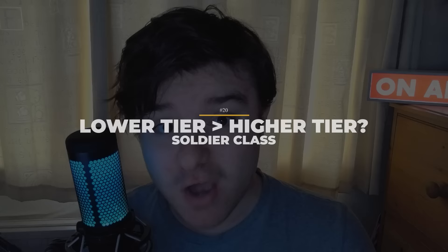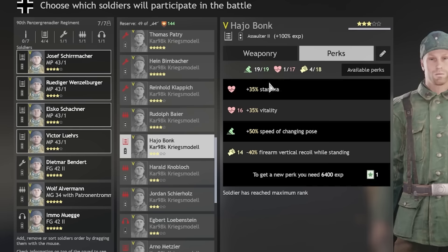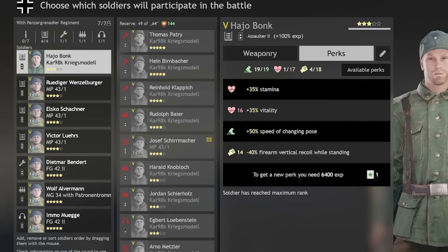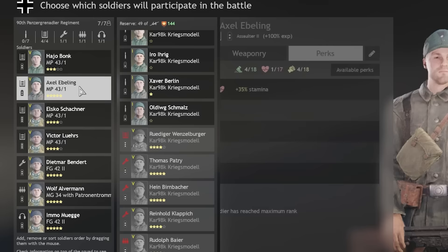Staying on the troop type theme for number 20, sometimes earlier soldier class tiers can be better than later ones. A prime example is a Soldat 3 versus a Soldat 2. Soldat 2s always have access to 16 perk point perks, so there's no real difference in quantity of perk points. However, Soldat 2s have a better starting class tier perk of +35% stamina, whereas a Soldat 3's +100% health restored by medpack is simply not as useful. You should check that each soldier class tier can always get the perks you want, especially if your preferences differ from mine.